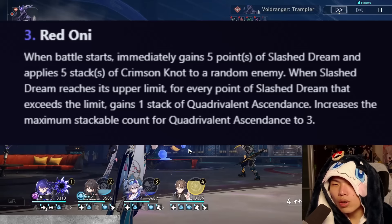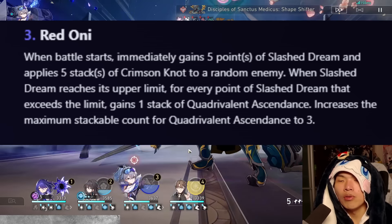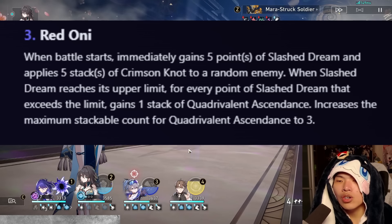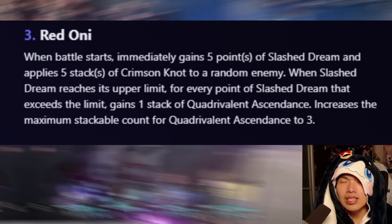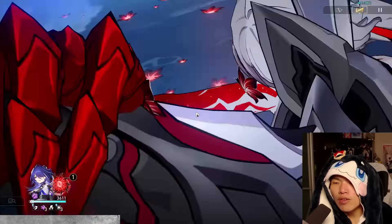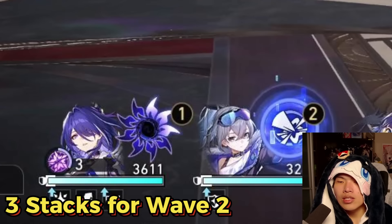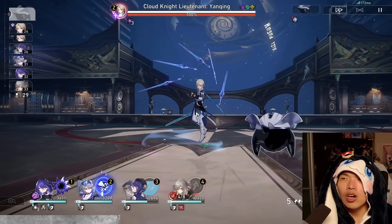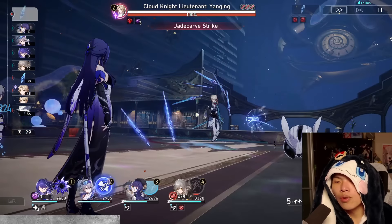For her A4 trace, the first half is equivalent to any energy unit starting battle with half energy in Memory of Chaos. The second half is the real highlight — it allows Acheron to have stock charge when she exceeds nine stacks of Slash Dreams. This is extremely useful when you know your Ultimate will defeat all enemies in the current wave but you still have more actions from supports. You can let allies squeeze in additional stacks before Acheron kills them with an Ultimate, allowing Acheron to start the next wave with three stacks instead of zero, greatly improving rotation for Wave 2.